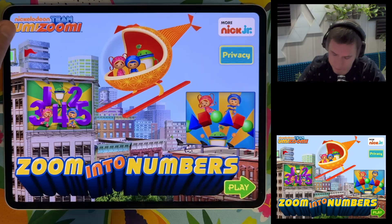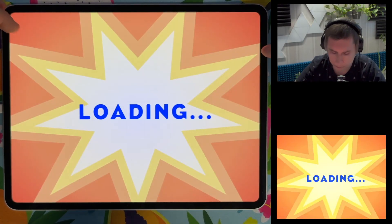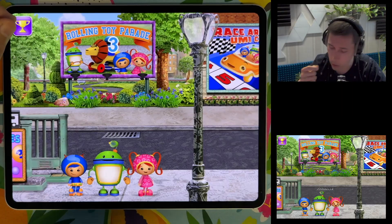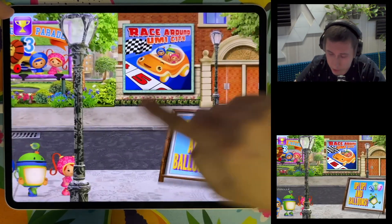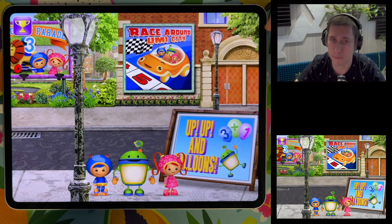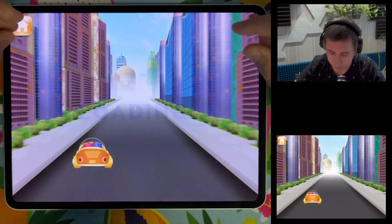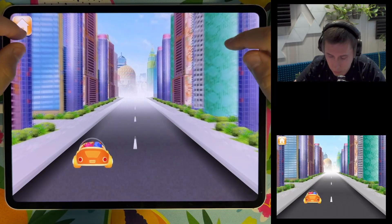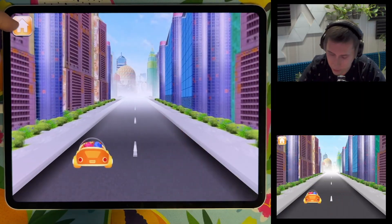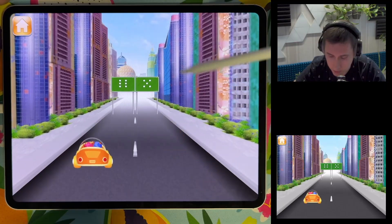We're starting — pick a player: Booba. Let's take a look at what we're gonna play. Race Around Umi City! It's a number comparison game where we drive to the larger group of dots.